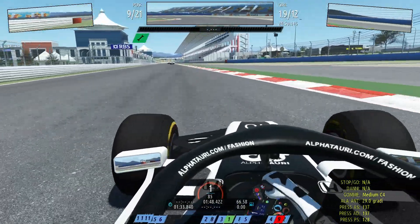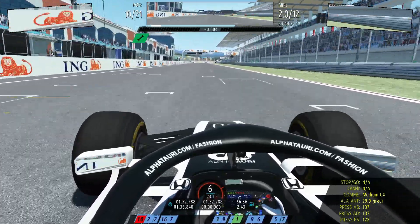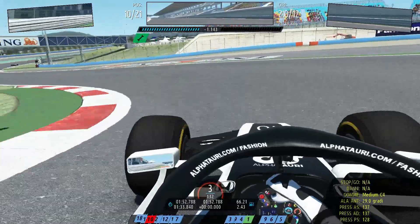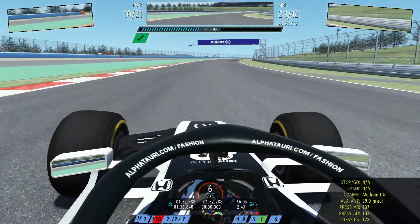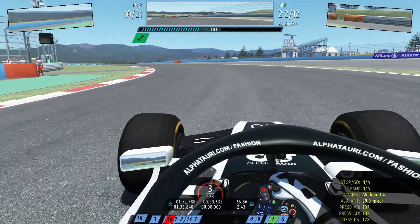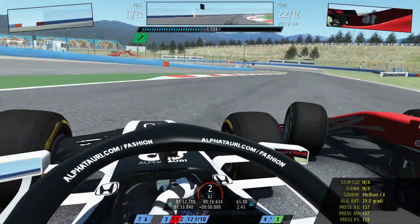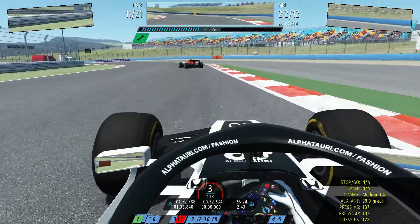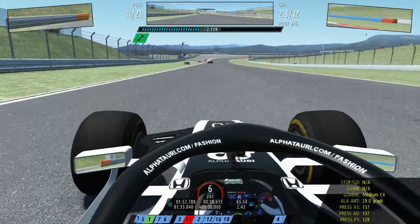Coming up the last corner, a left-hander, and up to the home straight of Istanbul. Of course, we have no setups — we have the stock setup that you choose from, which is what we are driving with. Our first steps here into this sim again, and we are experiencing again what it means to be a complete novice.